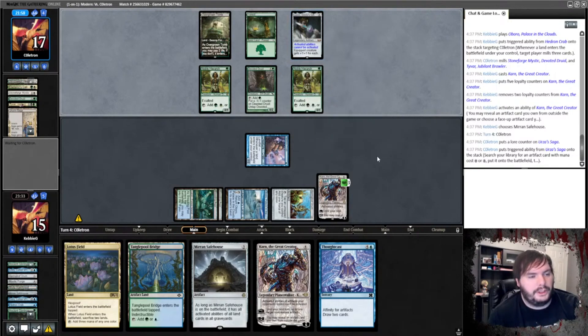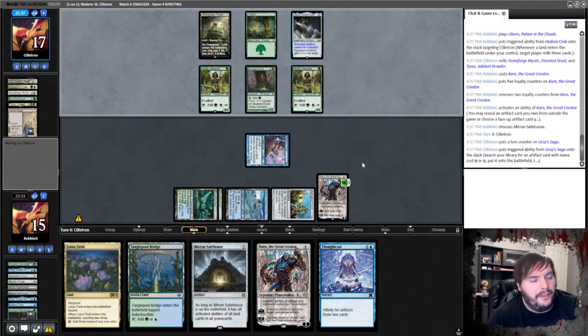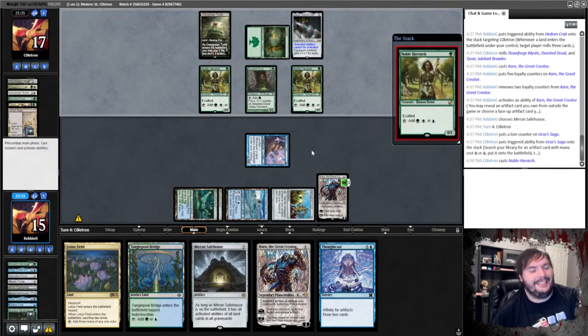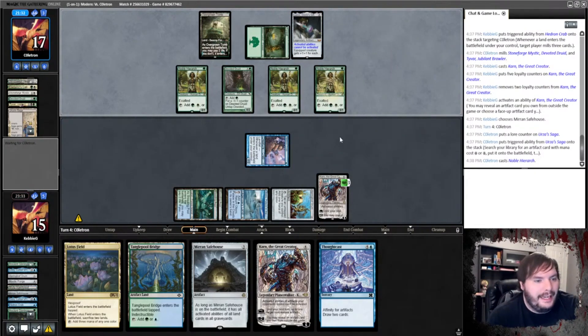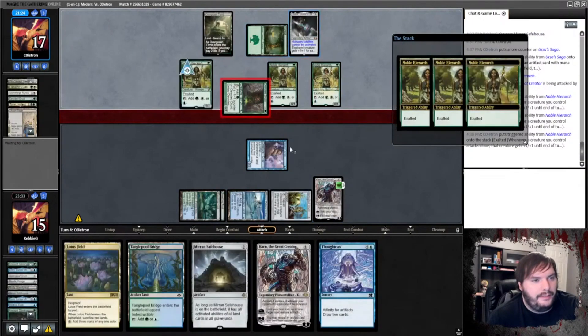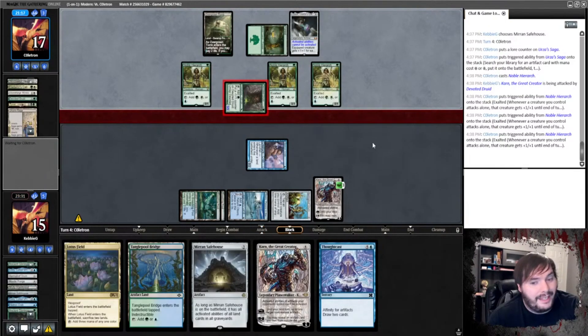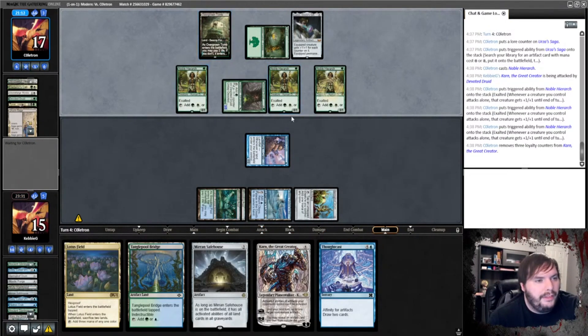He gets the Luxar, which goes infinite with the Devoted Druid — that's pretty good. So I think basically he wins, assuming he has a payoff in his hand. Wait — Karn prevents it! Good job Karn, you did your job. So he plays that, goes to combat, smashes the Karn. That's definitely needed — Karn's down. Like, now he gets to go off — he gets to pay three, equip, and go infinite.